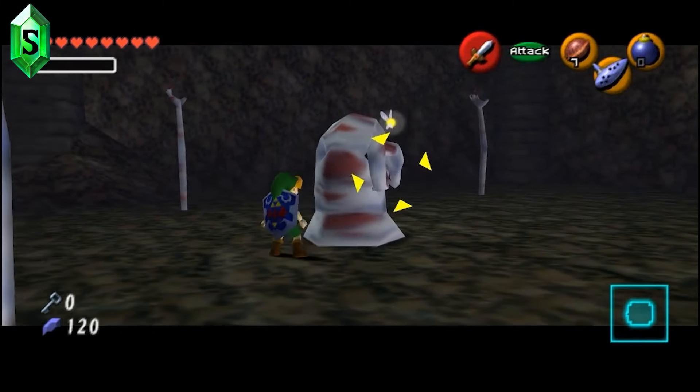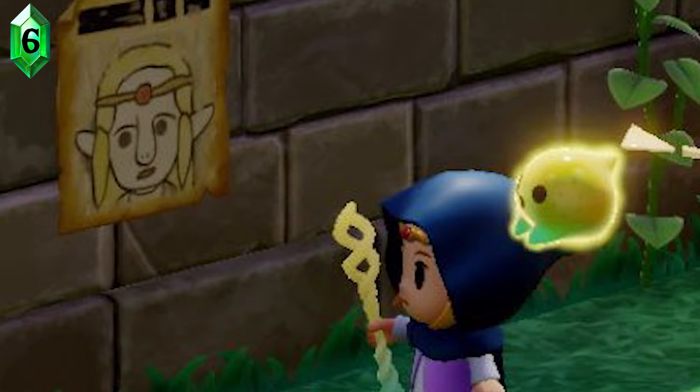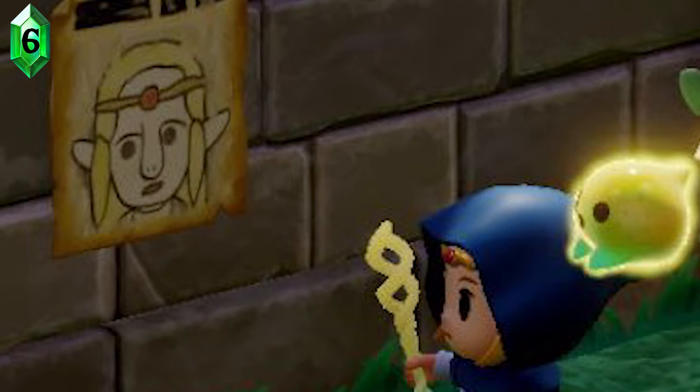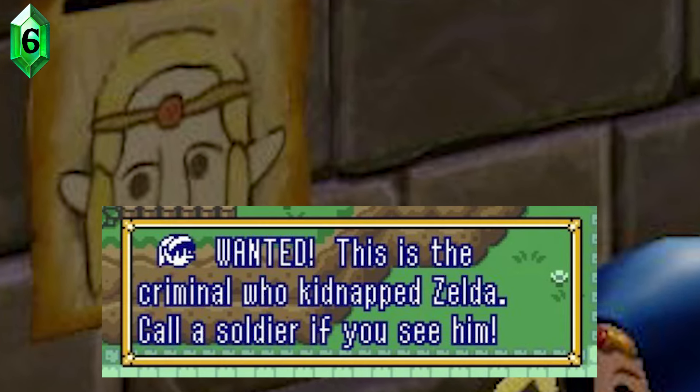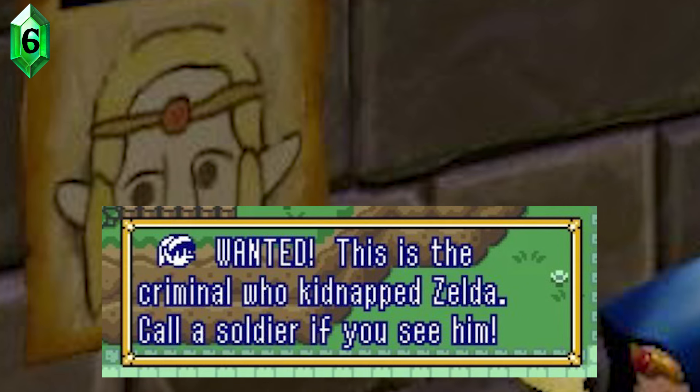Straying across Hyrule, we also see wanted signs of Zelda. One of the other games that Echoes of Wisdom parallels a lot is Link's Awakening, a game in which we can also find wanted posters — except this time of Link.